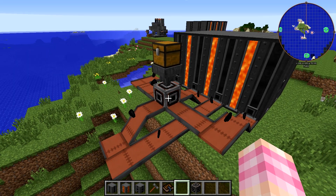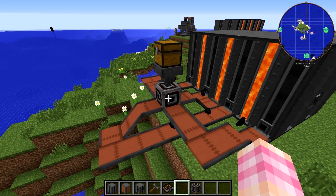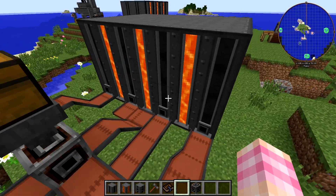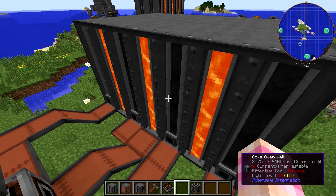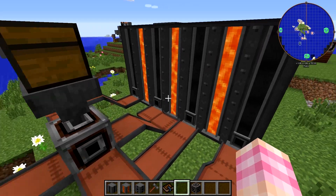What that does is take the stack of coal and evenly distribute it between the four slots — putting 16 coal in each slot. You could make this more compact using pipes from Buildcraft or something similar. The Item Robin is the perfect block to use to set this up.